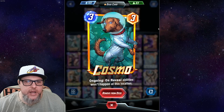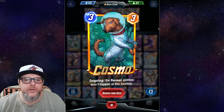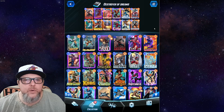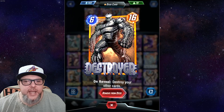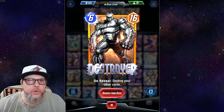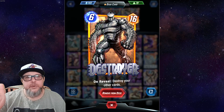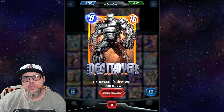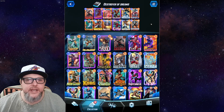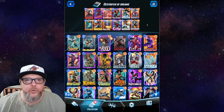Next up we have Cosmo — we've talked about the dog before. Ongoing: on-reveal abilities won't happen at this location. You want to be careful how you play him, but Cosmo has a different purpose with this deck — Cosmo helps shut down Destroyer, which is our big end-game play. Destroyer's on-reveal destroys your other cards, so you don't want that. Armor can protect cards in one lane, and Cosmo, played before Destroyer, means Destroyer's ability never triggers.